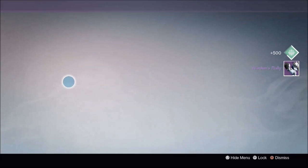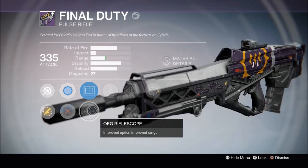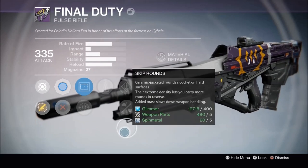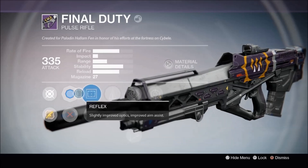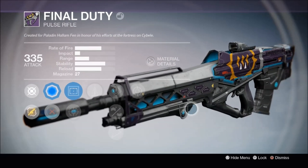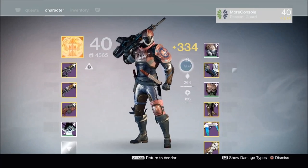Let's see what this is all about. It's a 335 Pulse Rifle, so I'm liking the Light Level. Excellent! We've got Reflex, we've got OEG Rifle Scope, we've got Counter Balance, we've got Speed Reload, Casket Mag, Skip Rounds, and we've got Feeding Frenzy. Let's have a little look at what this Blue Chroma Hunter makes it look like — it's pretty nice. I'm happy with that. Obviously I'll have to test it out to see if it's any good, but thank you for the 335 Light Level item.